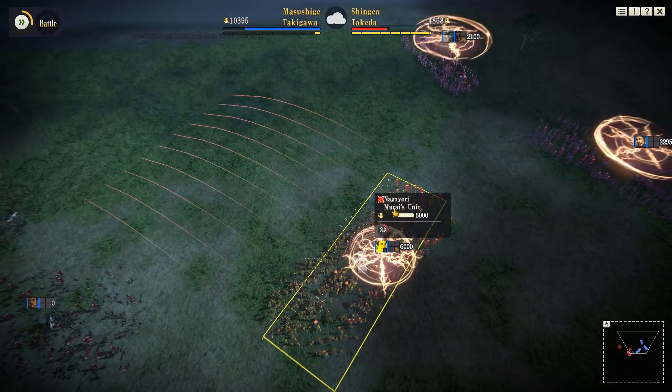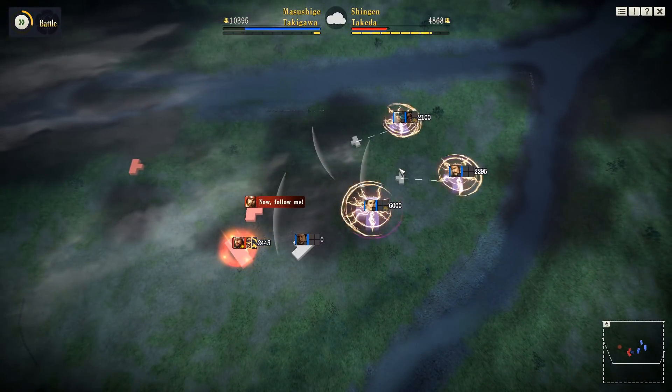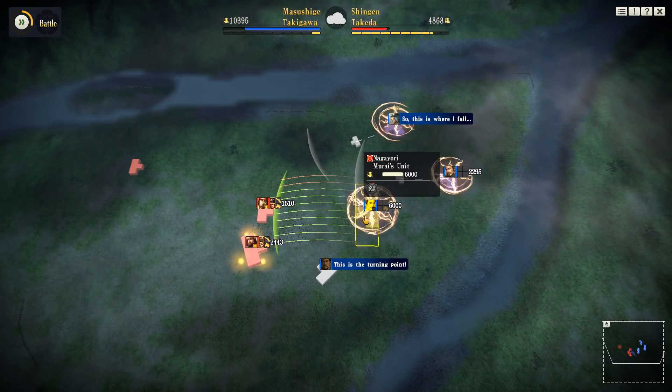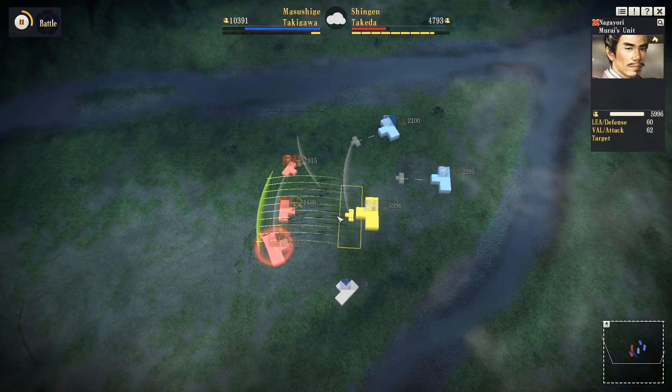The only thing we have going for us is that confused status goes away after a while, so the sacrifice of that first unit took up a little bit of the enemy's time. Now we can start to line up and get something going - and here's the point when the confusion wears off.